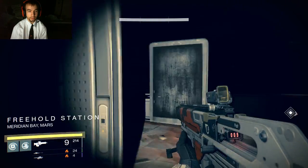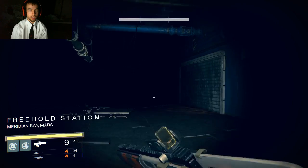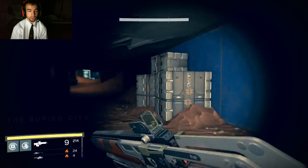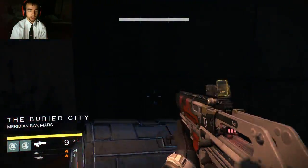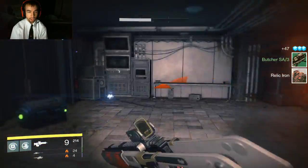If you guys are wondering how I got here, whenever you spawn on Mars you go left, then straight down, pass the first area — and this is basically it. Once you pass the second area, you just keep going straight.